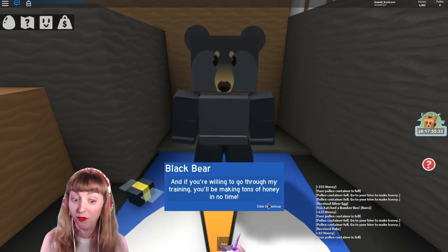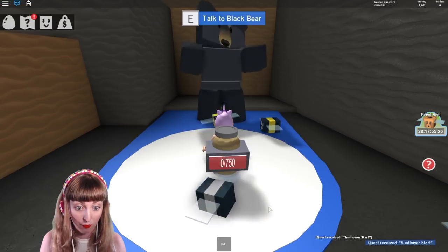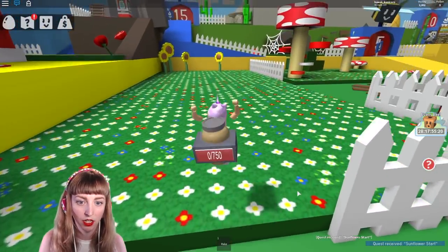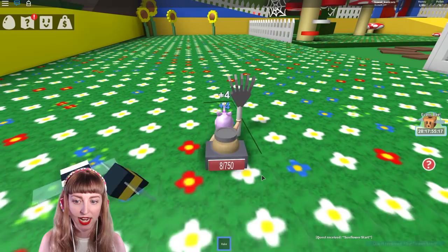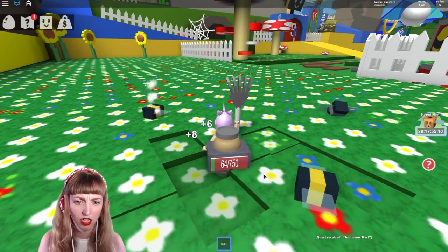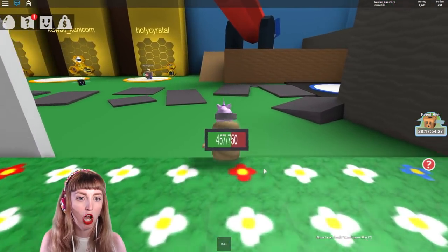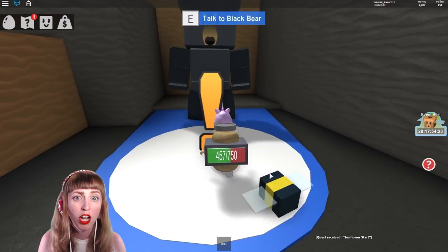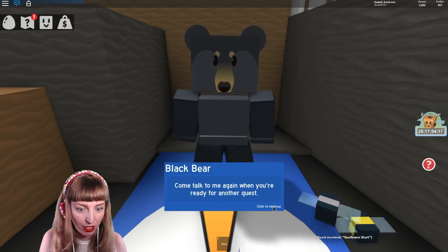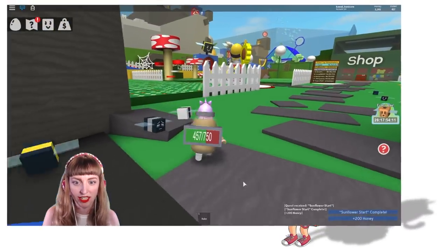Hi, I'm Black Bear. You look like a promising new honey maker. I happen to be a honey connoisseur — that means I know a lot about honey — and if you're willing to go through my training you'll be making tons of honey in no time. First off, collect a hundred pollen from the sunflower field. Quest received! All right, no problem at all — let me get my trusty rake out. I've got the whole team working on this Black Bear so don't you worry. Nice job — here's your reward! 200 honey — come talk to me again when you're ready for another quest.